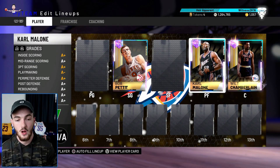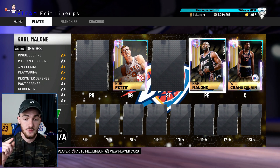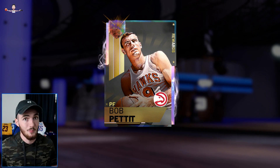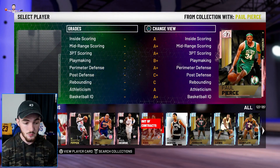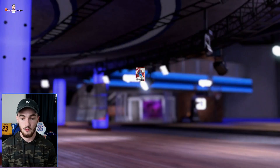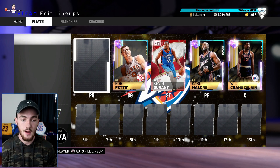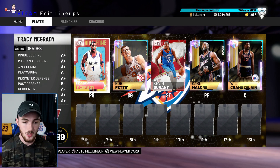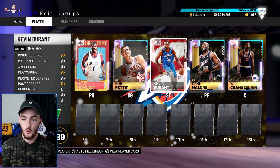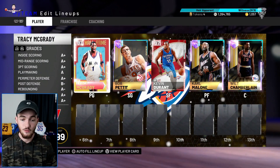I'm going to put Karl Malone at the power forward and see how that works. If it's not working, I'll move him to small forward. Small forward is my dog Kevin Durant — I love this card, release is smooth, stats are juiced. My point guard — I was tossing up between Steph Curry and T-Mac — and I've decided to go with T-Mac.